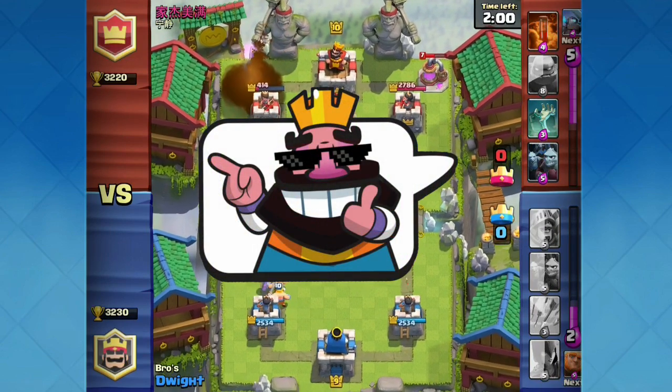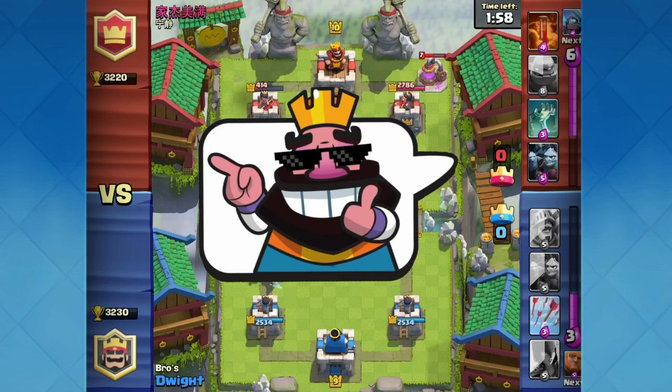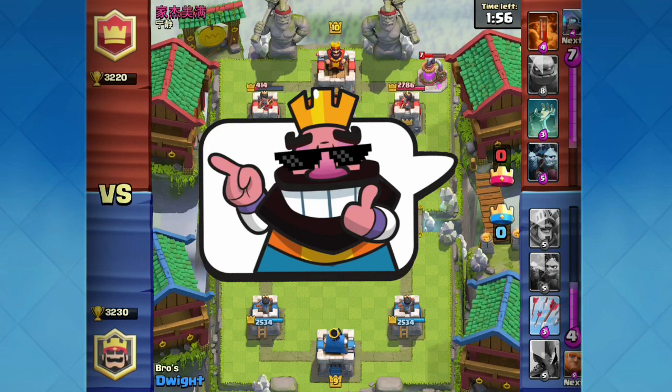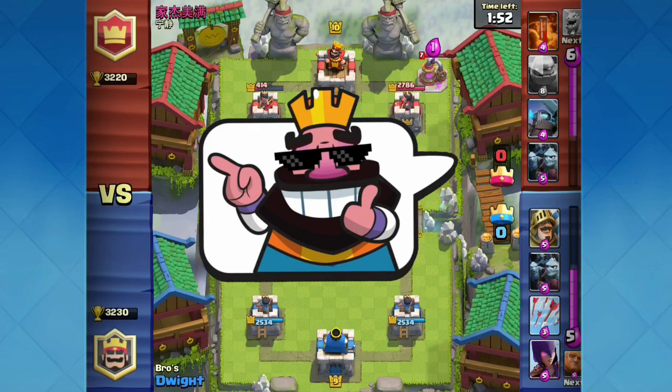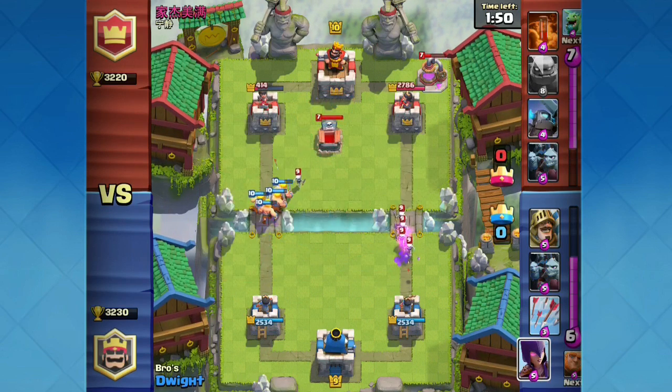The 'deal with it' glasses emote could basically be used if you easily counter your opponent's cards — you could throw this emote at them just to show them how easy it was to counter and how you can easily outplay their decks.